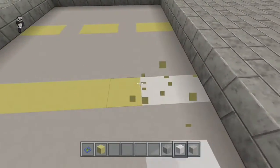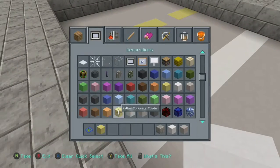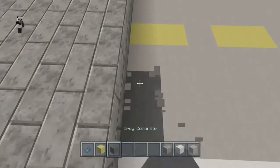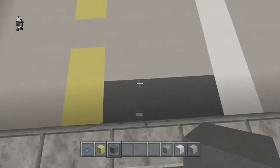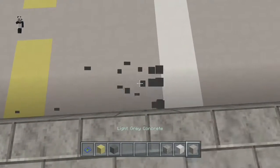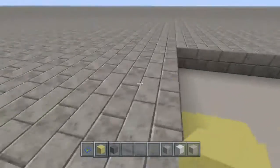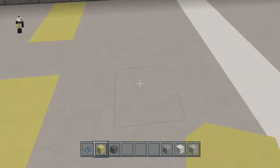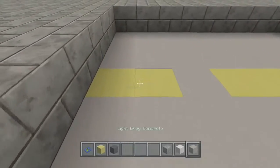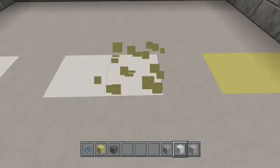If you would prefer the roads to be grey concrete instead, I know that it looks very good — those two colour combos look really good together. You'll have to start a new world with all the same settings apart from this layer being made from grey concrete. I'm going to put mine back to white just so that's done.